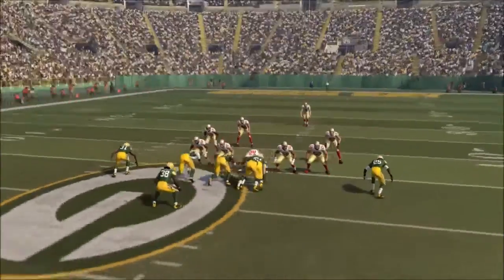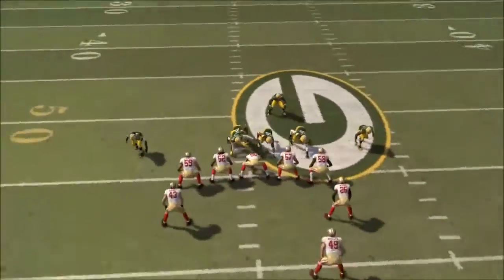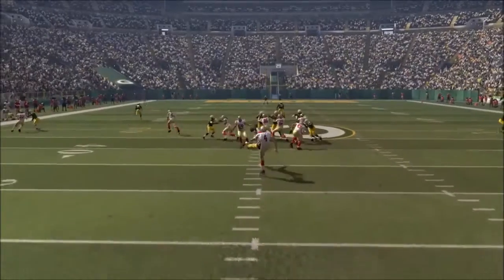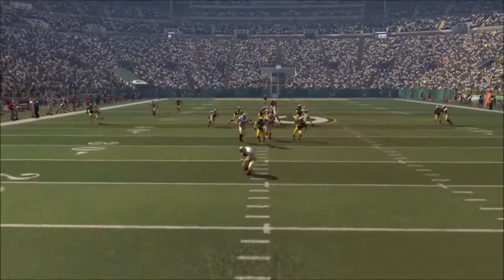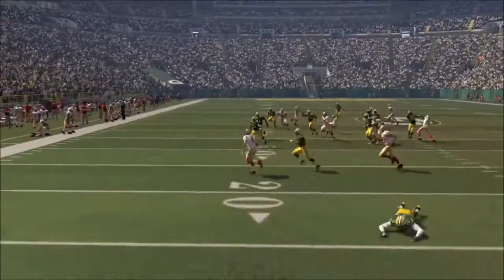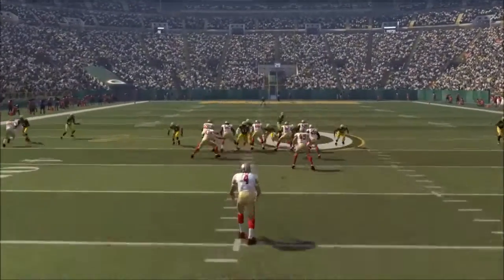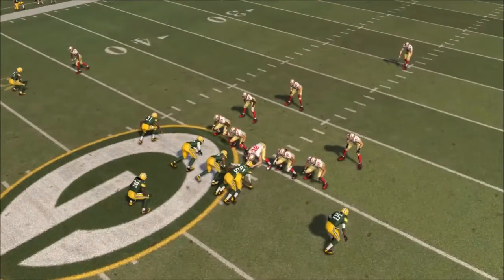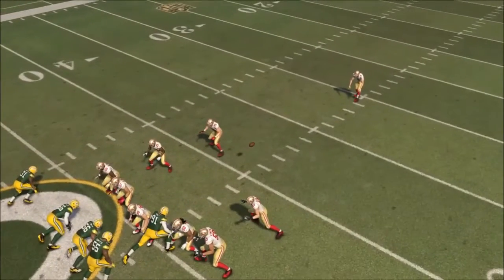You're going to put the guy right next to the defensive tackle — kind of inside the defensive tackle — but line him up straight with him, just straight. He can't be too far to the left, he can't be too far to the right, just straight. When they call hike, you're going to hold down R2, L2, and R1 on PlayStation, and he's just going to burst through the line.